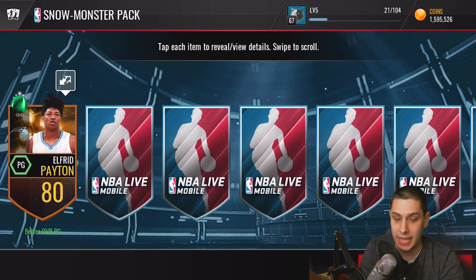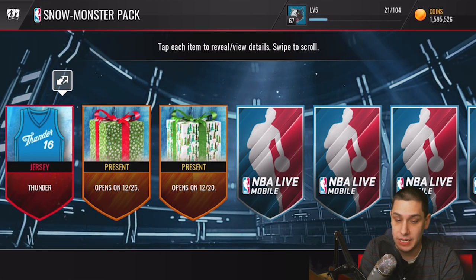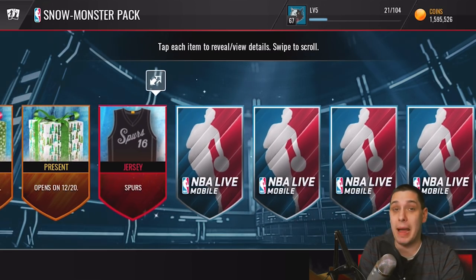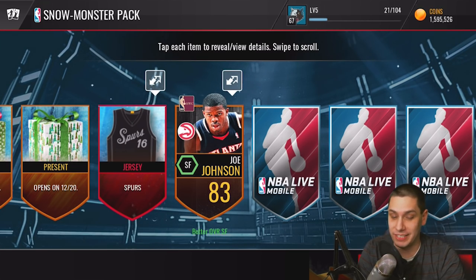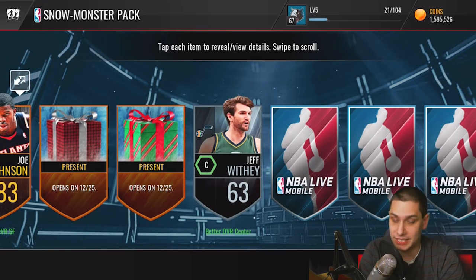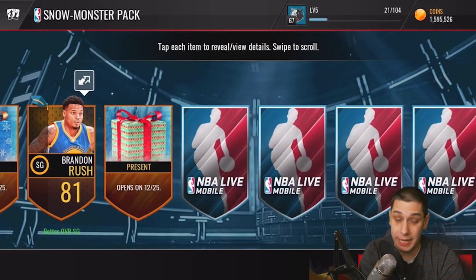Snow Monster pack, let's do this! We get an Alfred Payton, a Thunder jersey, and a present that opens up on Christmas Day — green with some yellow dots. Another one that already opened on the 20th, which is a bit weird that they kept those in the game. We get a Joe Johnson, another present opening on Christmas Day in a red and black checkerboard pattern, then another — green with red sideways stripes — and one more on Christmas Day, blue with a gold wrap and snowflakes.